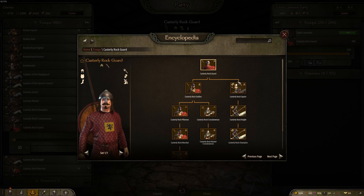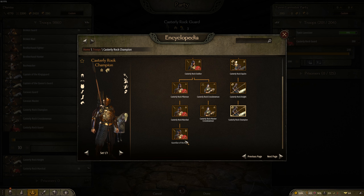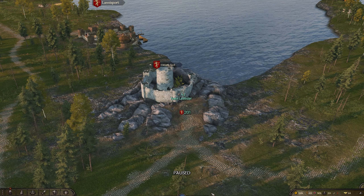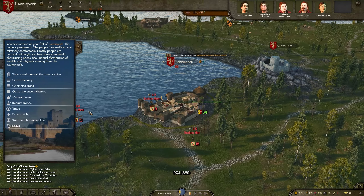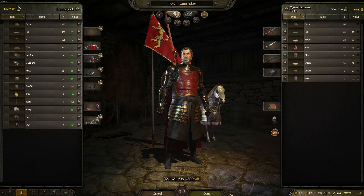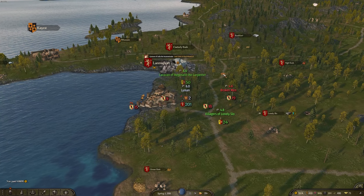You can see the Casterly Rock unit tree — you can immediately go into the Golden Lion cavalry and it gets pretty insane. Even the base unit, the Guards of the Rock, are very strong as well. We do need to get some food, so let's head down to Lannisport. We have a little bit of time before Ned Stark is executed and the wars erupt, but I basically want to be ready immediately. Just a casual 50k on supplies, but an army does march on its stomach.